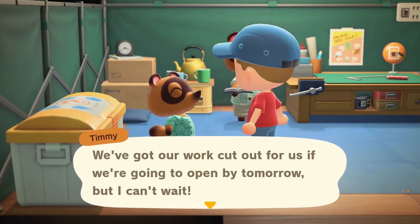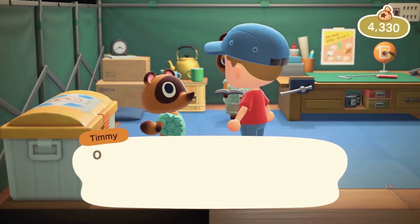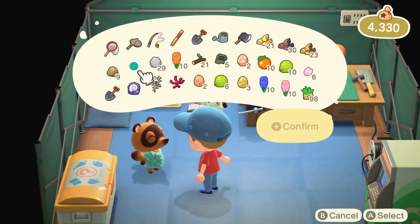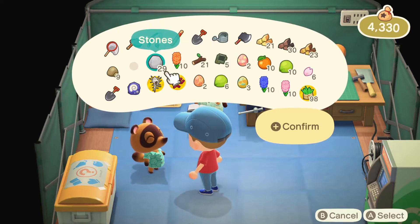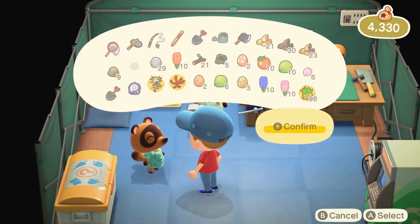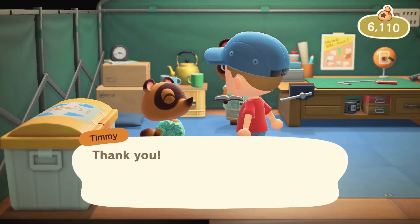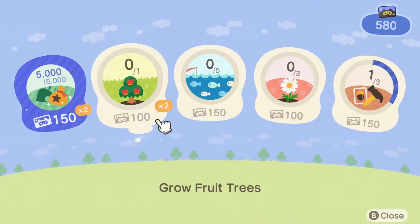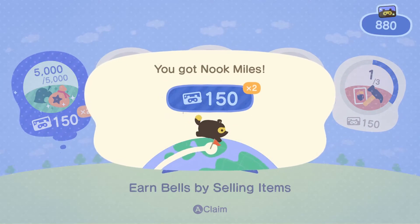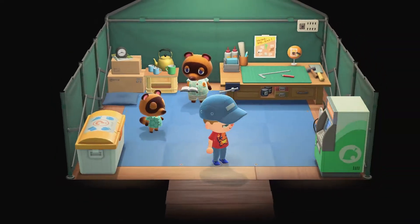You put up the construction kit — we've got our work cut out if we're going to be open by tomorrow, but I can't wait. Let me sell something then. The shells, all them weeds — that is it, because we're going to do the fossil for Blathers. 1,780 bells — I'll take it. 300 Nook Miles, booyah! It's not a whole lot, but it's still something. Got those 5,000 from selling stuff.